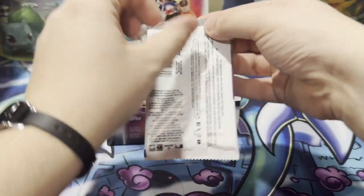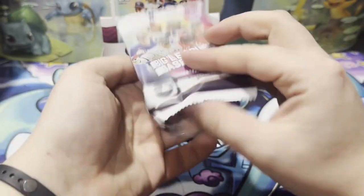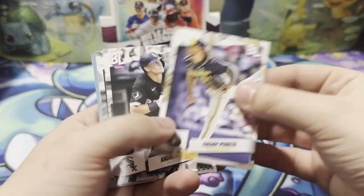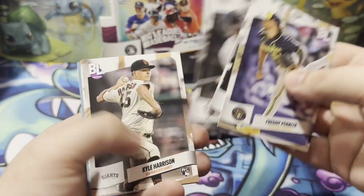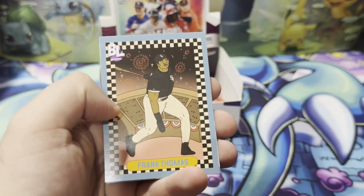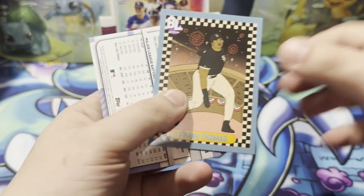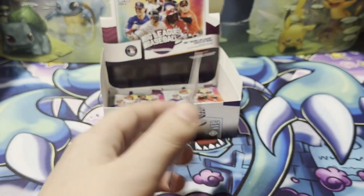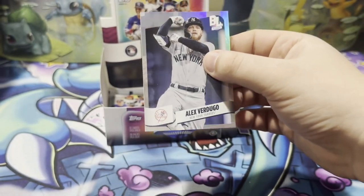We have four-ish packs remaining. Peralta, Vaughn, Anderson, Harrison rookie, Gonzalez rookie, there's a Zach Wheeler, we have a Frank Thomas insert, Topps Big League, and an Alex Verdugo.